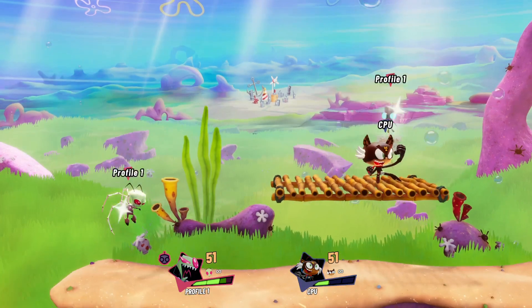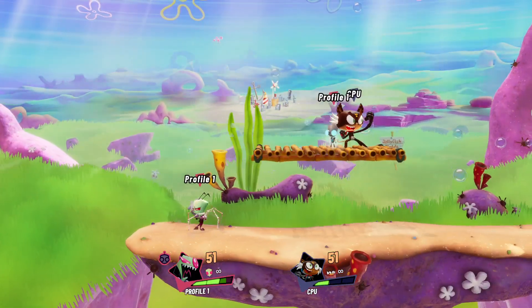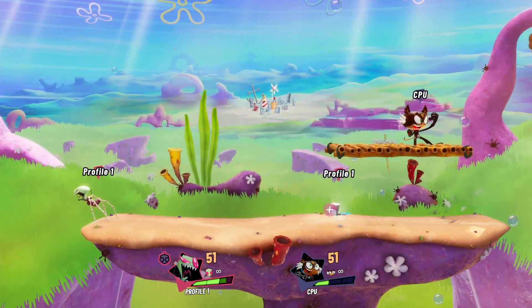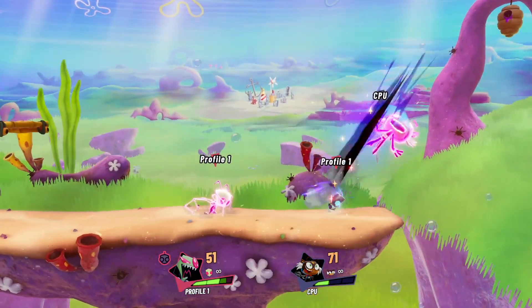Gurr fastfalls when you fastfall. You have to jump and fastfall with Gurr to get him through platforms — he can't just drop through on his own. But Gurr can fastfall with his strong or light, and you'll probably want to do this with a strong attack because it's a multi-hit.